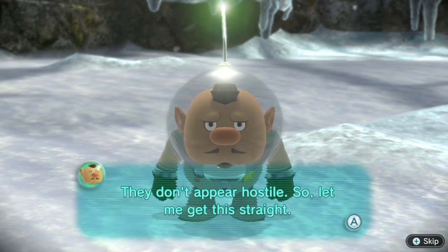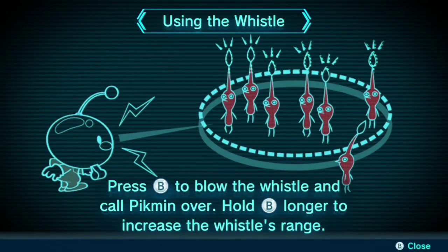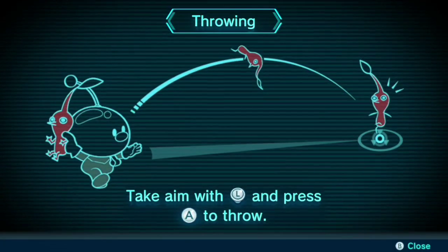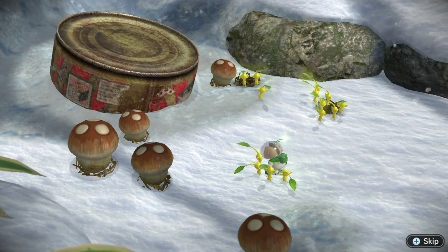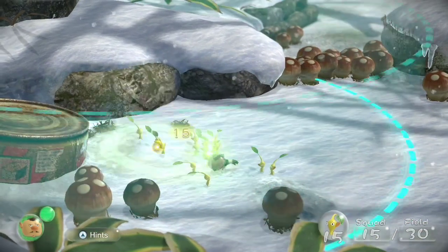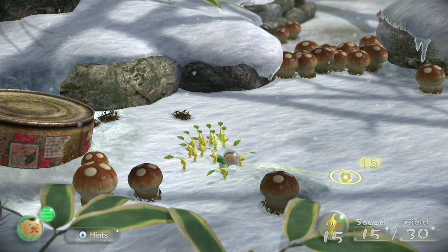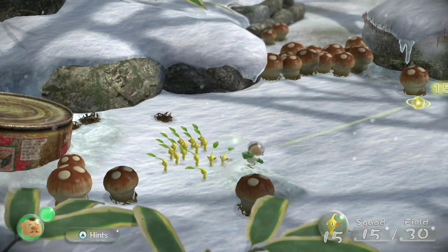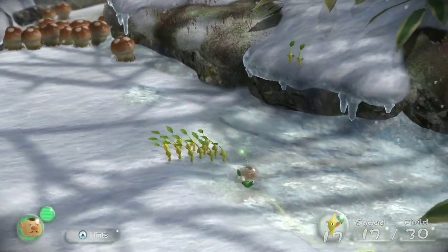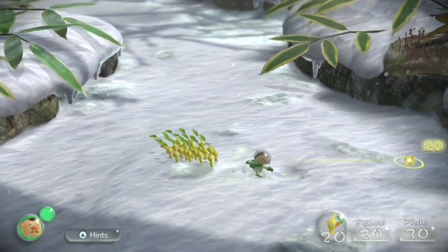They don't appear to be hostile. So let me get this straight — I can round these creatures up by pointing at them and pressing B, and throw them with A. This is how you whistle Pikmin over; they come to you when you whistle them, and you can aim and throw them. They're apparently okay with being thrown. I see how this works now. I had the regular controls back when I did the demo and hated that. I want something that feels more like the Wii Remote and Nunchuck — how you play the Wii versions of the first two games.